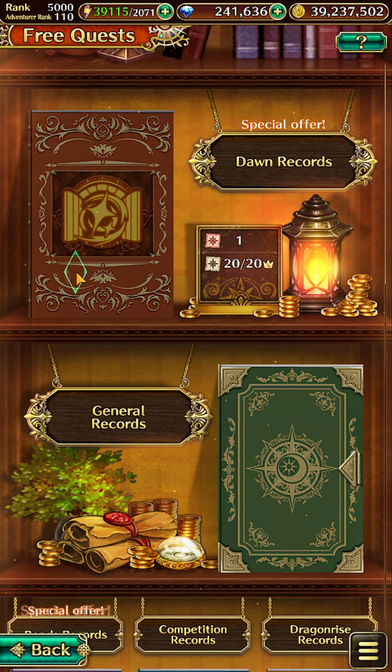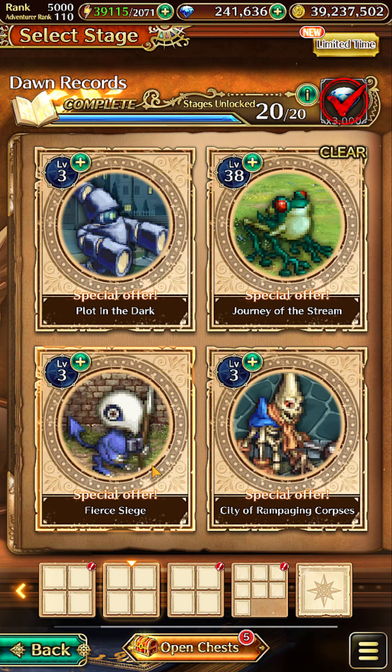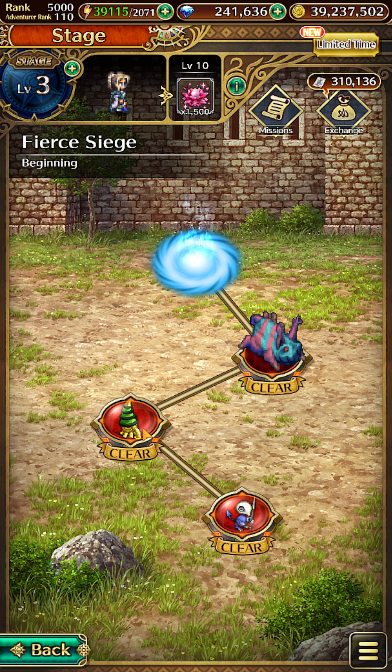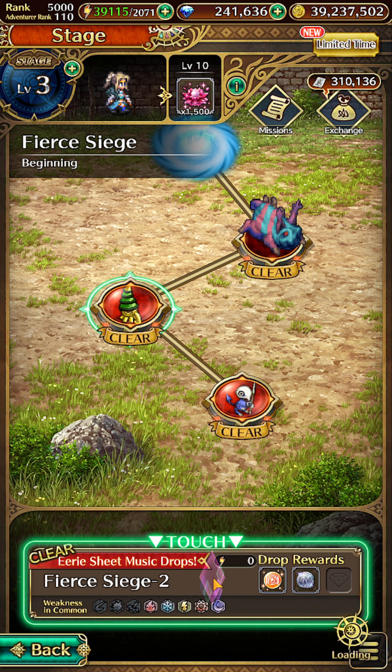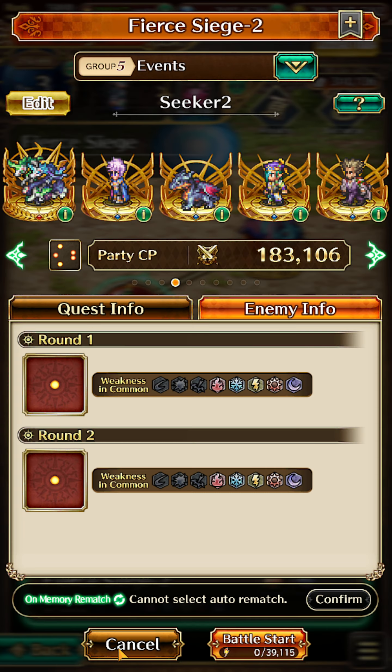Let us head into the Free Quest section and into Dawn Records. First, we shall go to Fierce Siege Map. Just form a party with Rich from Saga Frontier 2 and clear this node, Fierce Siege-2, 3 times with him in the party.